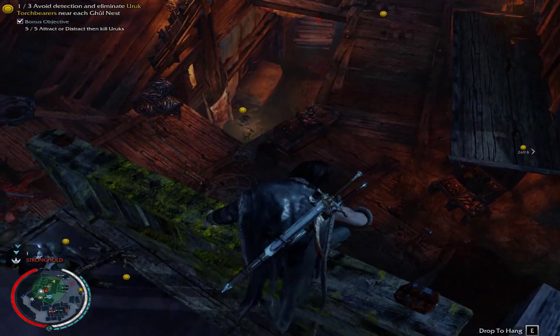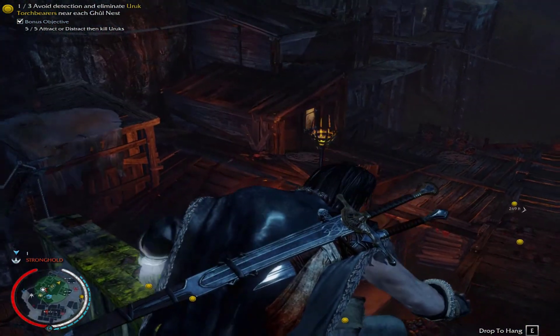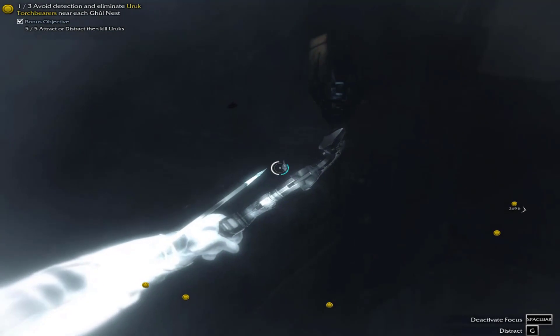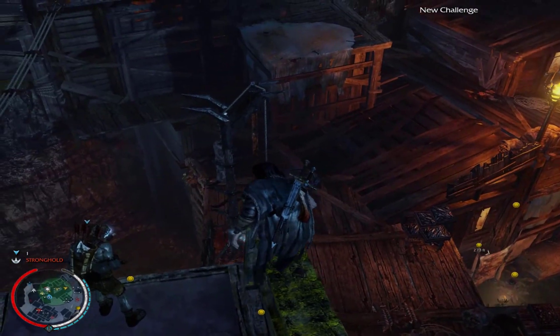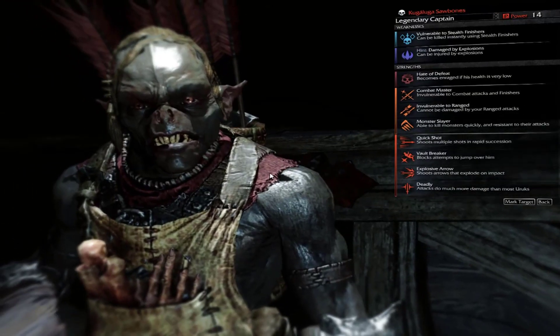Getting all the torchbearers in this area is a pain because they're all underneath the buildings. Thank god for elf sight — we can actually see where the enemies are without map markers. But they're still underneath the buildings, how the hell do I get to them?